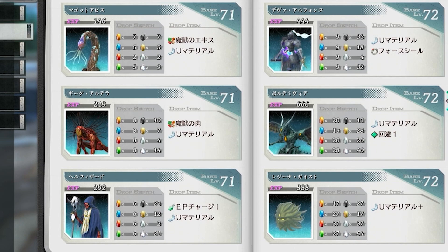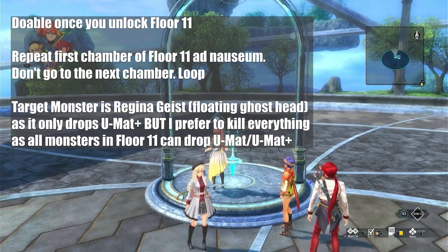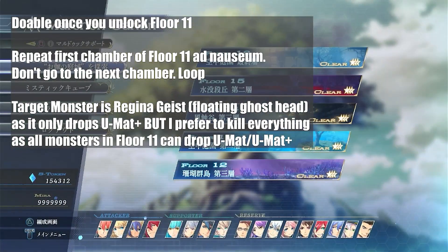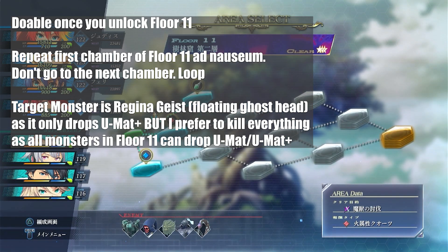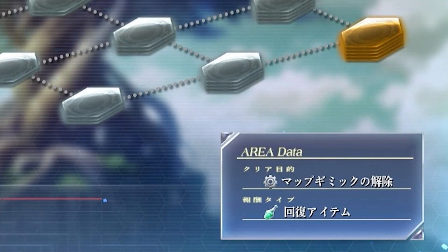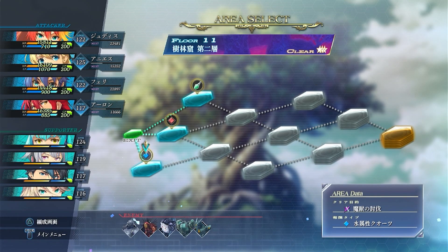Every other enemy on Floor 11 has some U-Material drop as well, even the big enemies. The drop rate is either one or sometimes two — that's what I've been told. So what you want to do is go to Floor 11 and pick your instance. You want to use the sword icon option, which involves combat, not the switch objective.